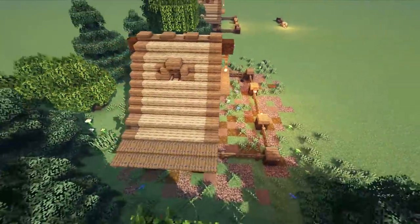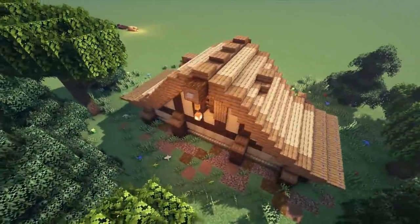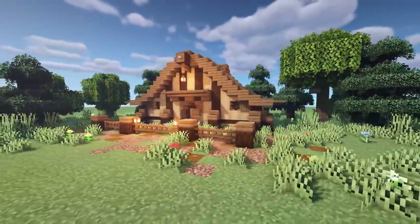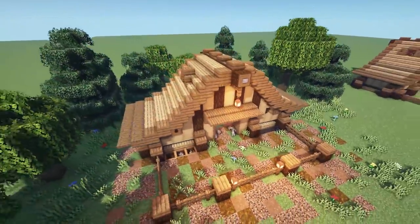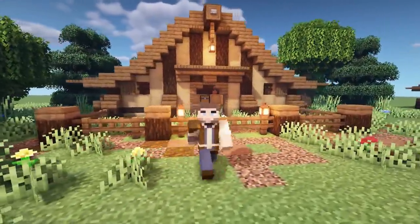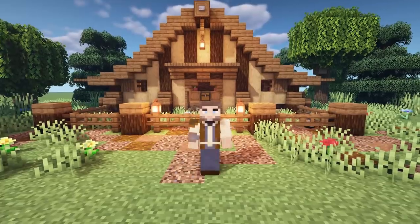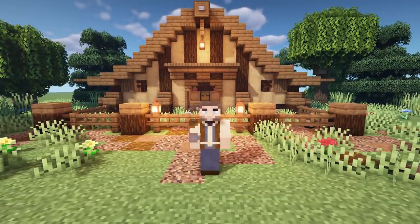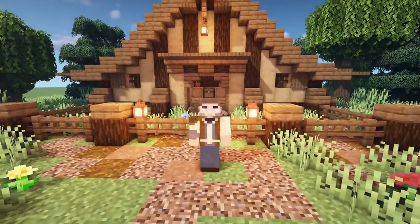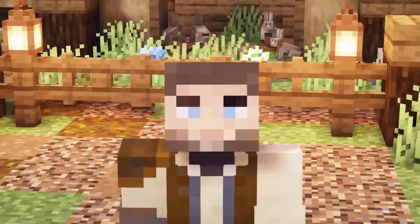And that is all there is to it! Hopefully you guys did enjoy this little animal pen, little rabbit hutch. Thank you so much again to Amber for that suggestion and the inspiration to make this happen. That's all there is to it, thank you so much for watching everybody. Let me know if there's anything you want to see in another tutorial — I'm down to do it. I'll see you on the next Minecraft video, goodbye!